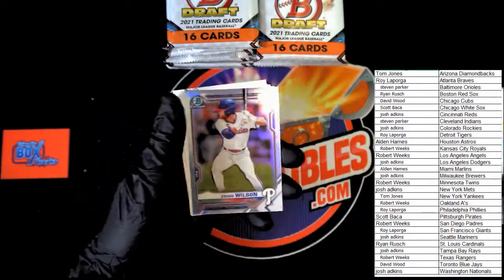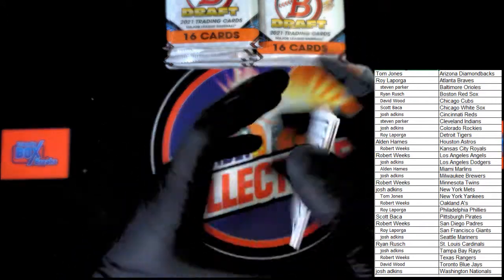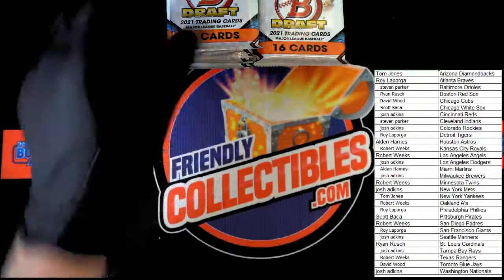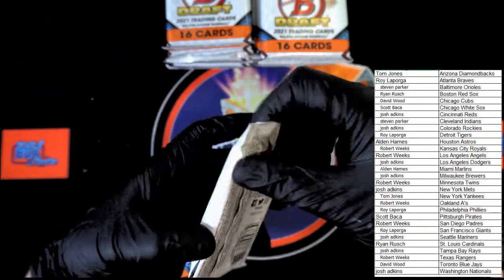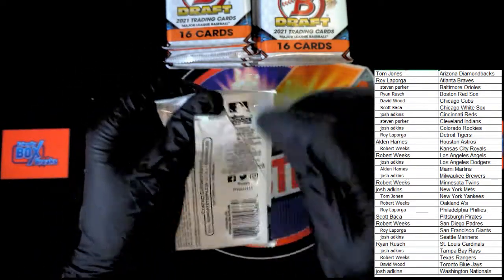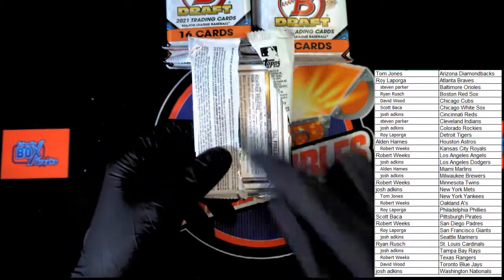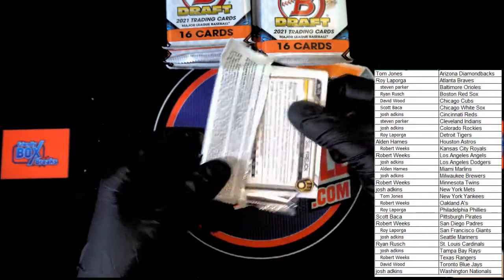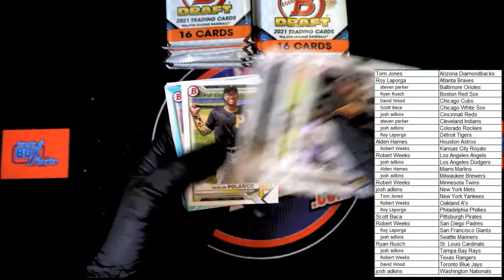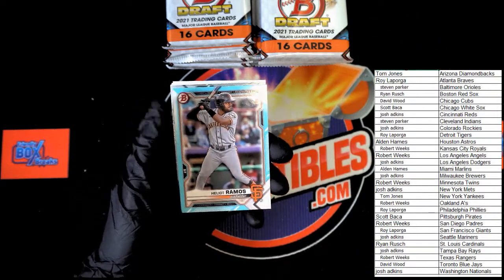Colton Cowser, Reed Trimble, Ethan Wilson — first Bowman Chrome. Next pack. Robert Rodriguez. Cops, Amador, Polanco, Mac Ramos — blue paper.